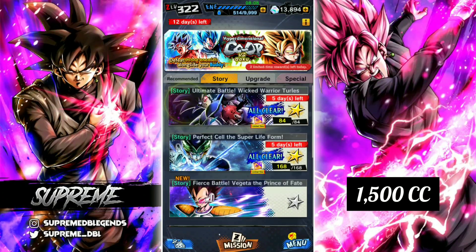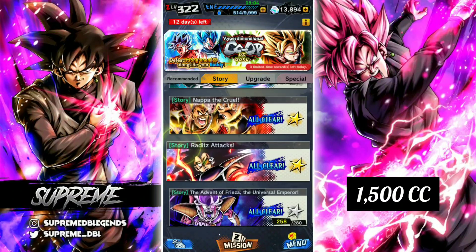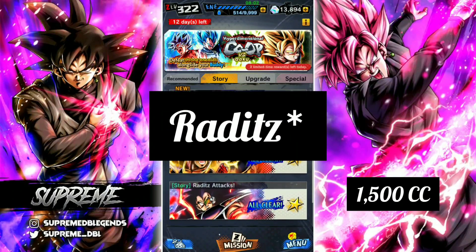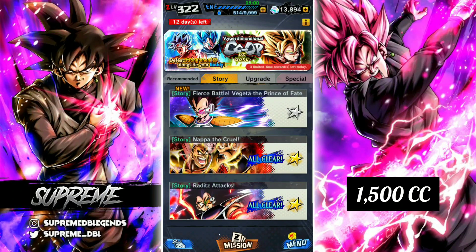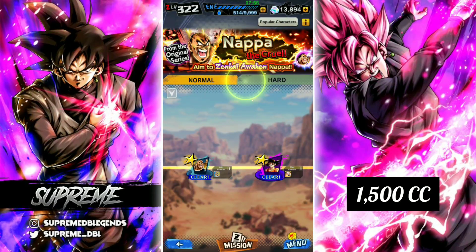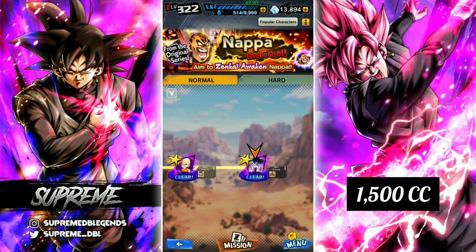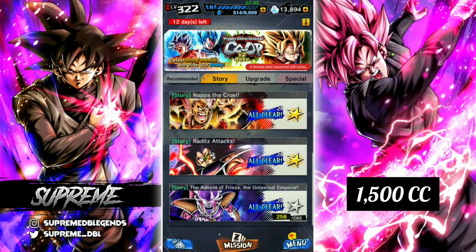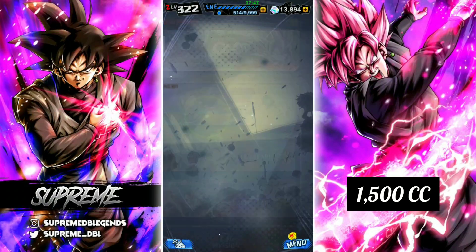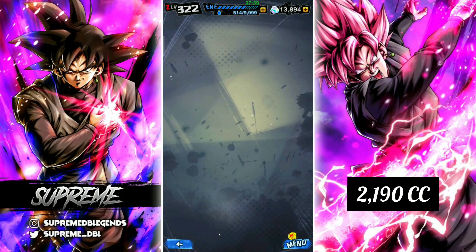Now these events I think everyone has completed, but we do have the Vegeta, Nappa, and Freeza ones — the Zenkai Extreme units — that give you loads of crystals. If you complete every stage you get 41 crystals per stage, which adds up to 690 crystals in total, plus crystals from missions as well. The Vegeta one, for example, which is the newest one — I haven't even started it — and I'm going to be able to get 700 crystals in total just from clearing the stages and all the challenges in there.